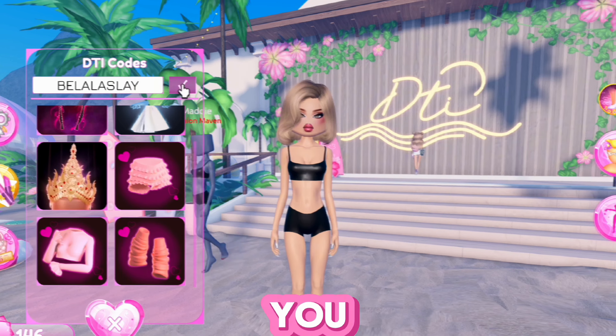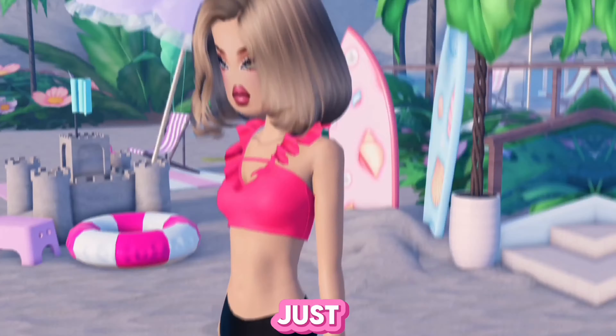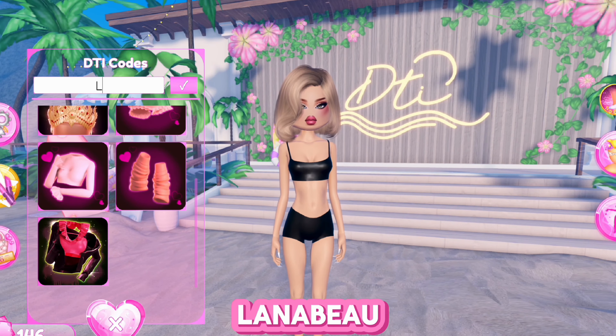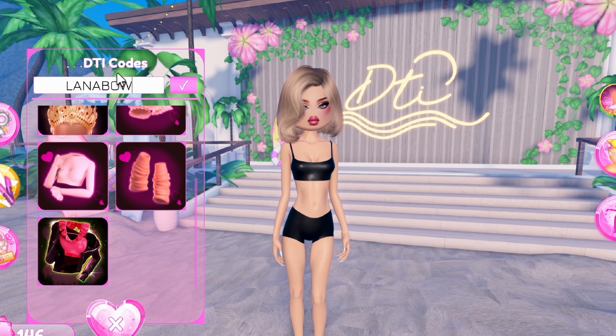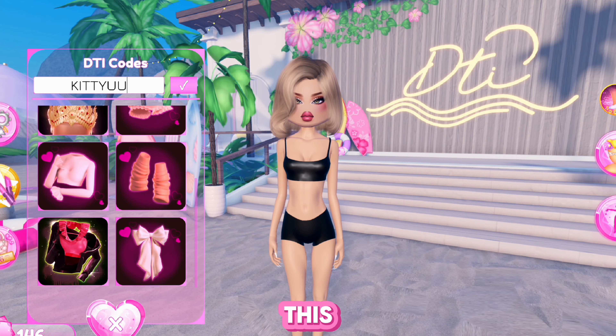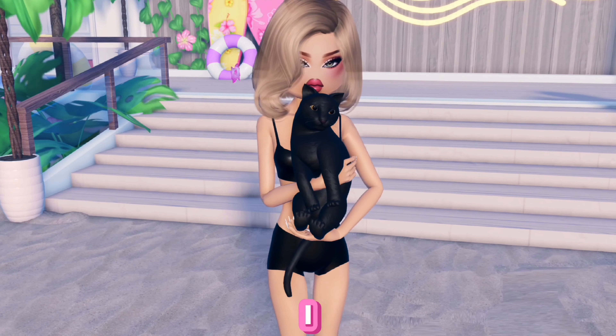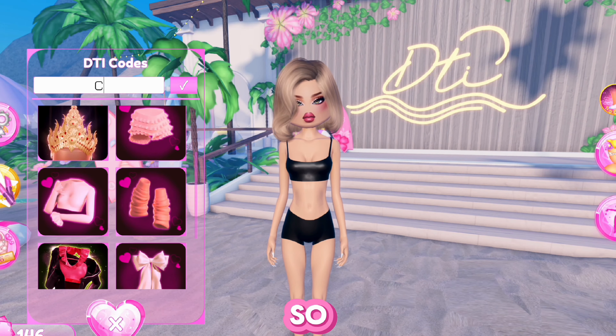You can check how the crown looks with different colors and it's beautiful, but I love this version more. The next code is lana and you get these three amazing pieces and they look so good together. I love it so much. The next code is bella sleigh and it's a really nice top — this is just the jacket by itself, and then this is the jacket and the top, and that's just the top. The next code is lana bow and you press the tick — you get this beautiful bow. It looks really nice.